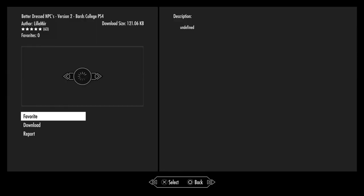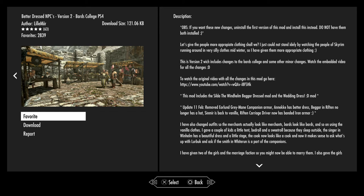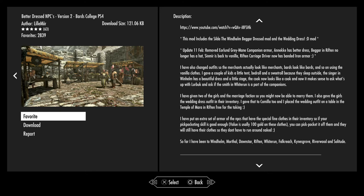Better Dressed NPCs version 2 for the Bards College. If you want the new changes only, install the first version of this mod — do not have both installed. This lets you give people more appropriate clothing. You couldn't stand watching people in Skyrim running around in very silly clothes in midwinter, so you cannot have a tavern wench running around Windhelm. This is version 2, which includes changes to the Bards College and some minor changes — watch the embedded video for all changes. The mod includes changes for Windhelm, a better dressed model, and a wedding dress model.